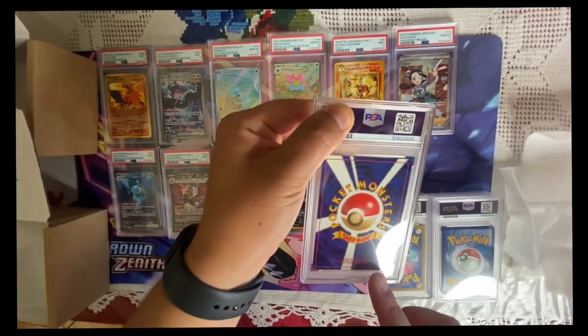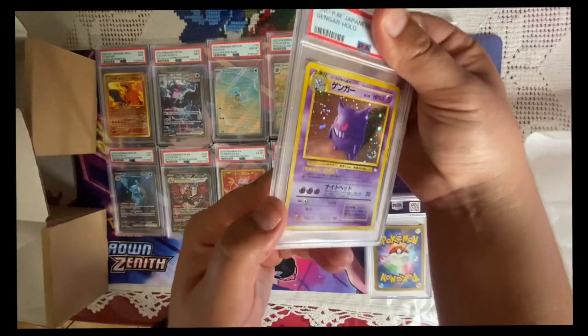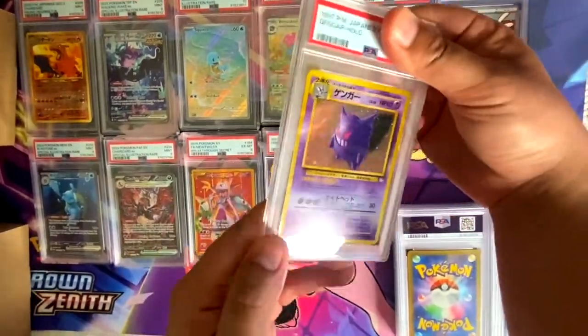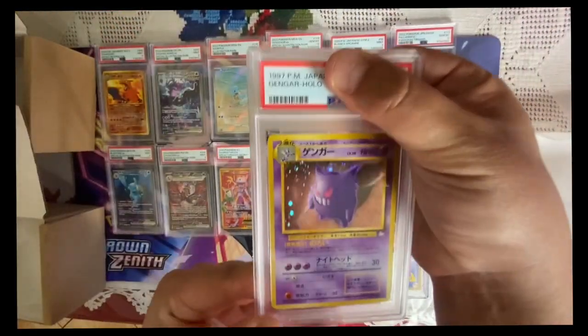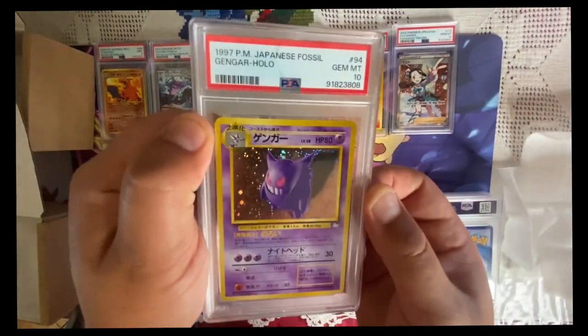This is the good one — this is Gengar! Oh, look at that beautiful swirl right there, you see that? Look at how it moves — you see that blue, the swirl? This one is a beauty. Look at that, he smokes that ganja from low pack — mint 10, let's go!